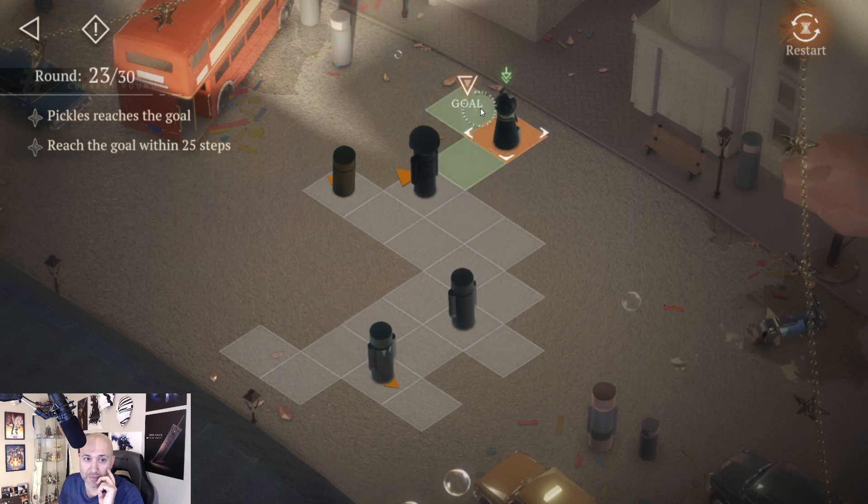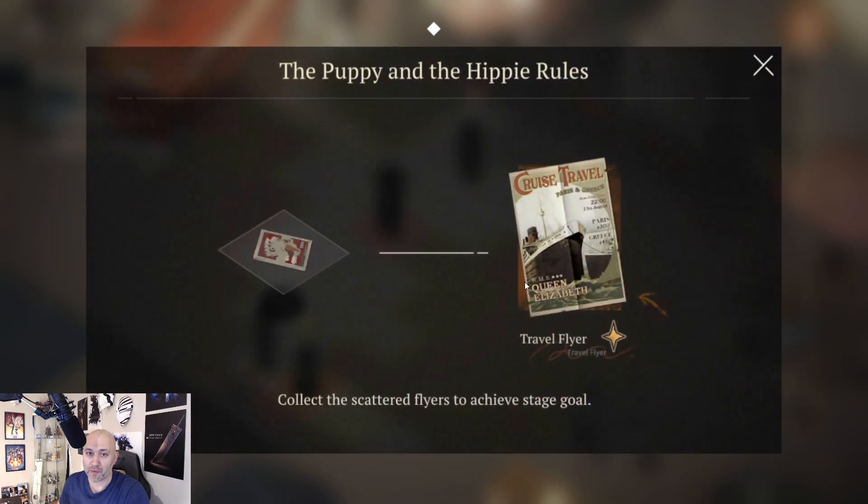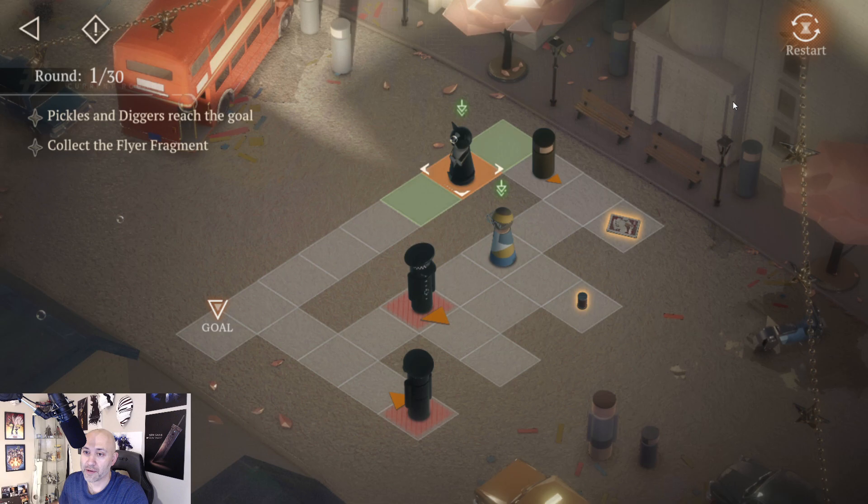Got her done. Alright, the Puppy and the Hippie rules: collect the scattered flyers to achieve the goal. We've got two units to use here, so we need to do this a little differently.